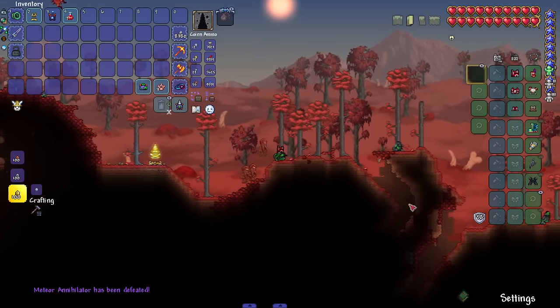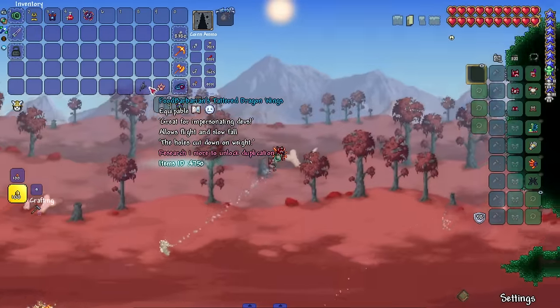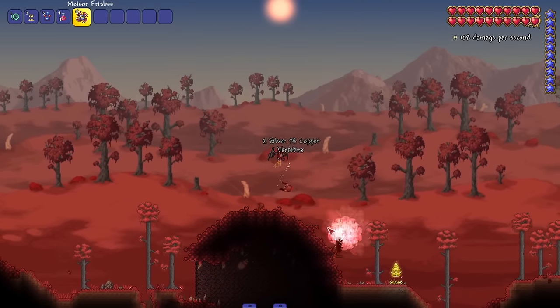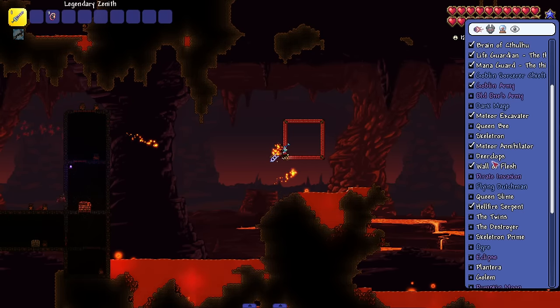He dropped wings — pretty clean, look how I'm moving. And he gave us a frisbee — oh my god, this is a pre-hardmode weapon. Kind of insane looking but it's not doing that much damage, so it's not OP. The last and final boss from this mod is the Hellfire Serpent, which is post Wall of Flesh.